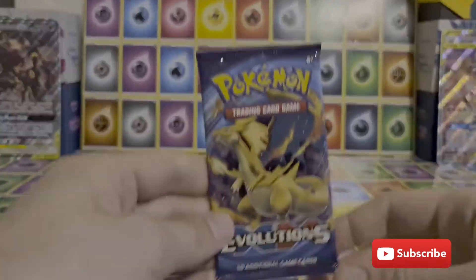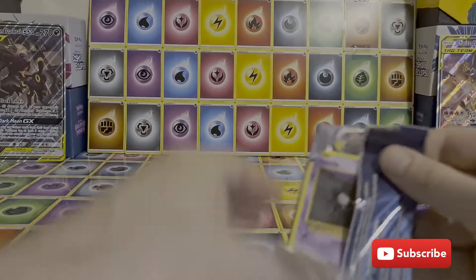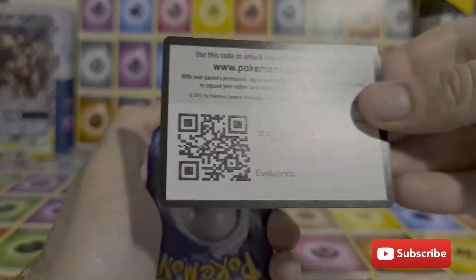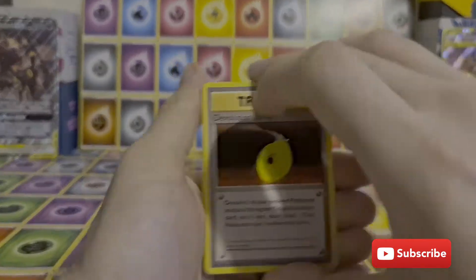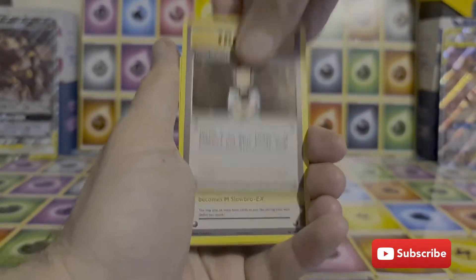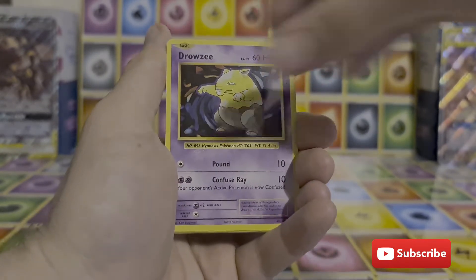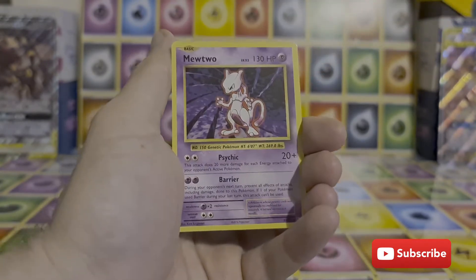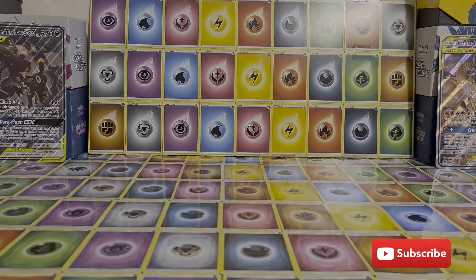We're going to go ahead and open the Evolutions pack first. There is the code card. A Devolution Spray, Brock's Grit, Slowbro Spirit Link, Ghastly, Caterpie, Drowsy, Magikarp, Electabuzz, a Reverse Caterpie, and a Mewtwo as the rare. So our streak of bad luck with Evolutions packs continues.